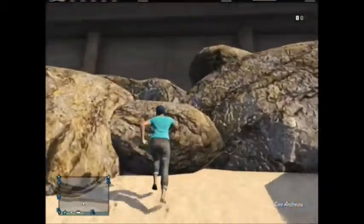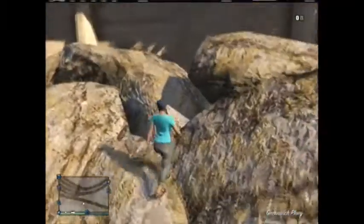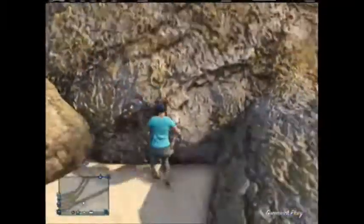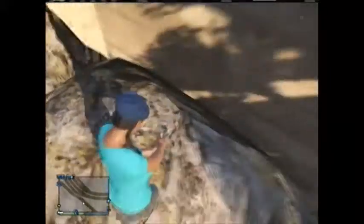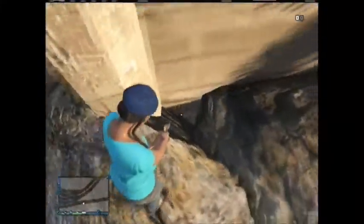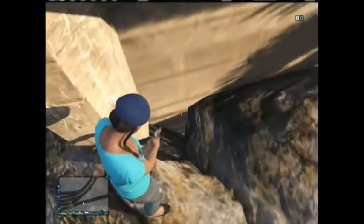Once you get to the spot that I'm at, you need to jump on top of the rocks. Go exactly where I do. Point your gun down in the hole that I'm pointing at and try to walk down into the hole.